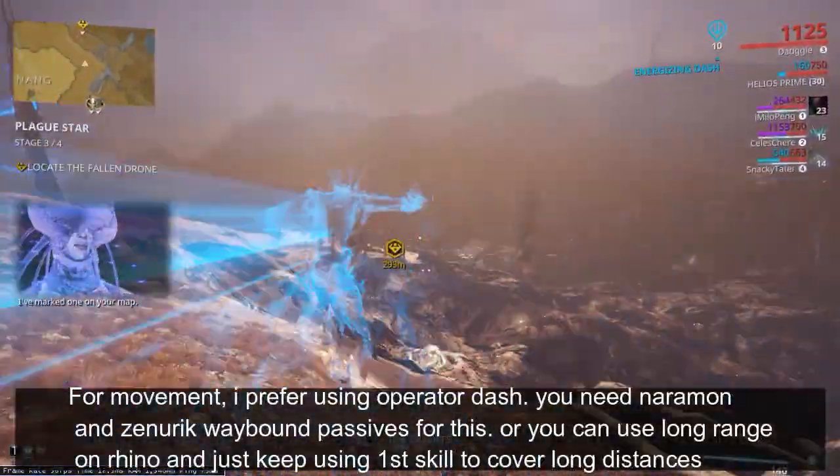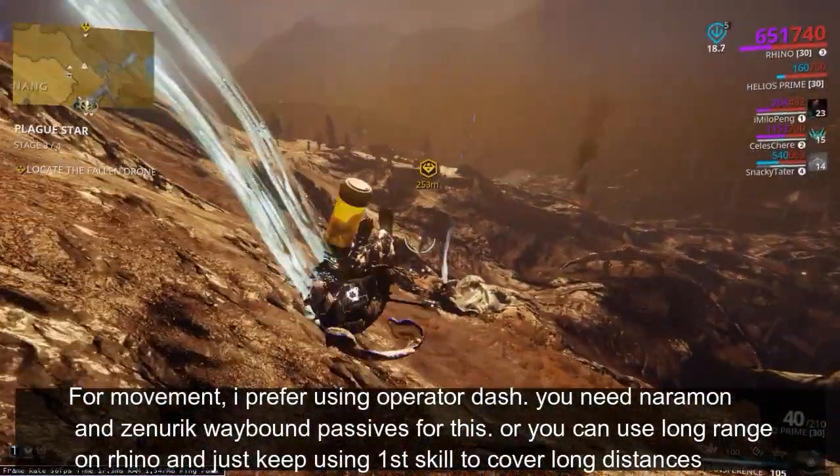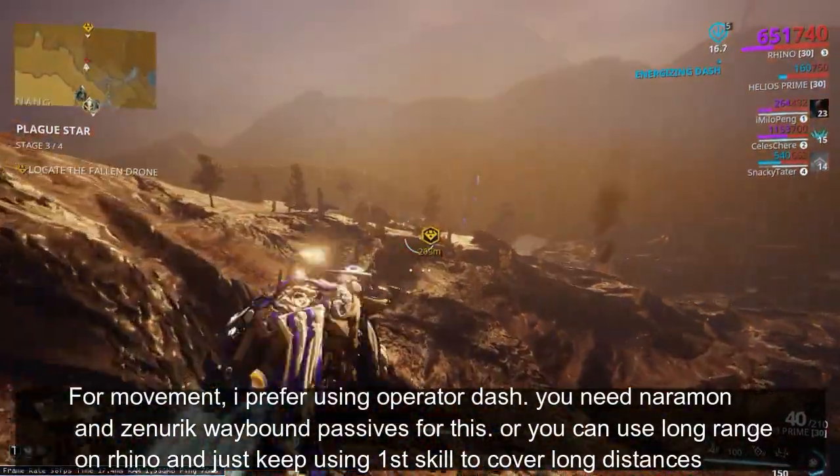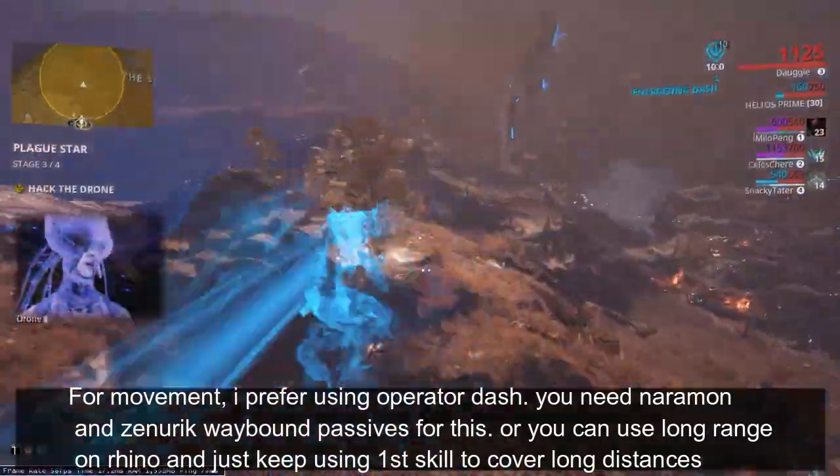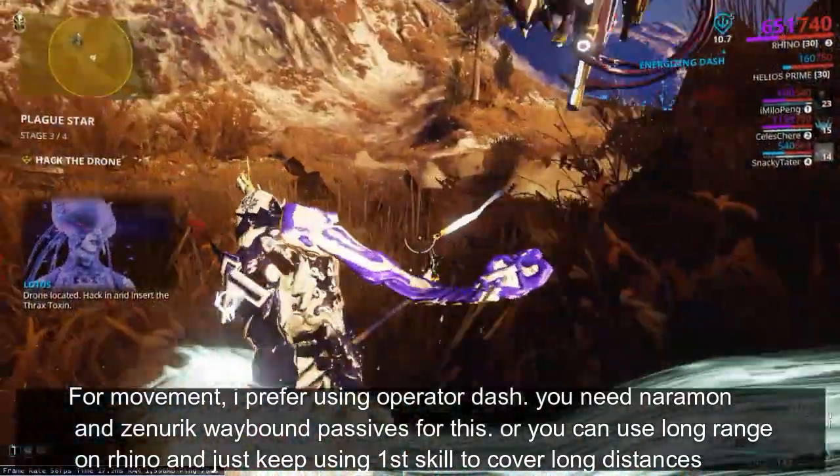For movement, I prefer using Operator Dash. You need the Nariman and Zenric waybound passives for this, or you can use long range on Rhino and just keep using the first skill to cover long distances.